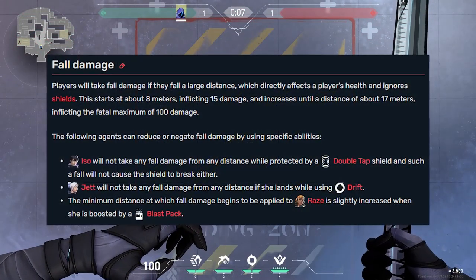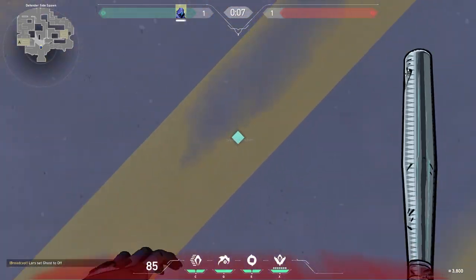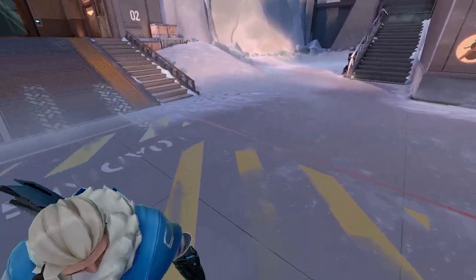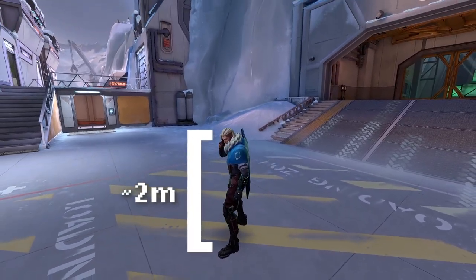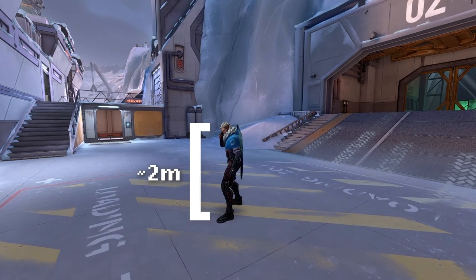Let's start with something the wiki actually does get right. 8 meters is the threshold to taking fall damage. Falling from this height will get you 15 damage, and even a meter less won't get you any. Now, realistically, these values are from the top of your head, and with the player character being 2 meters tall, it's more like 6 meters, but for simplicity's sake, we'll just say 8.